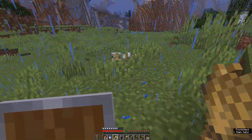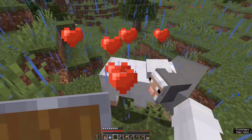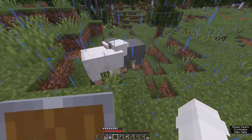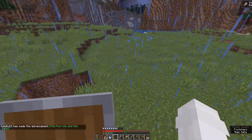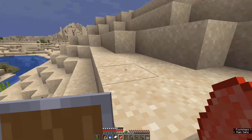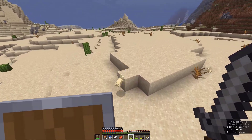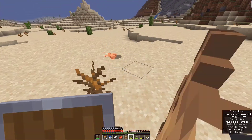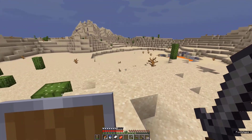There are two foxes over there. The parrots and the bats - done with the sheep. Oh, we stepped in the desert. Rabbit! Yes, we're gonna need those but they're fast though.